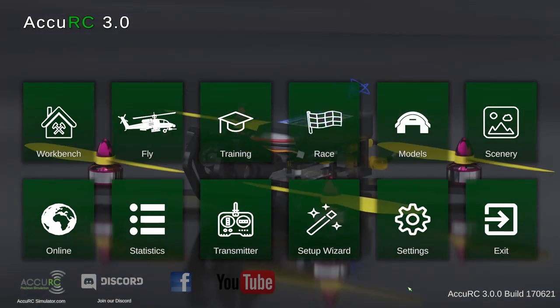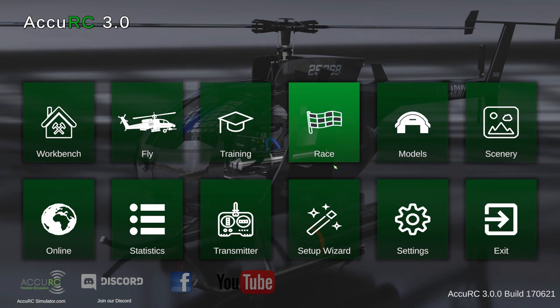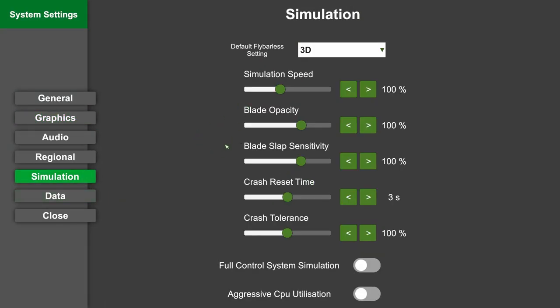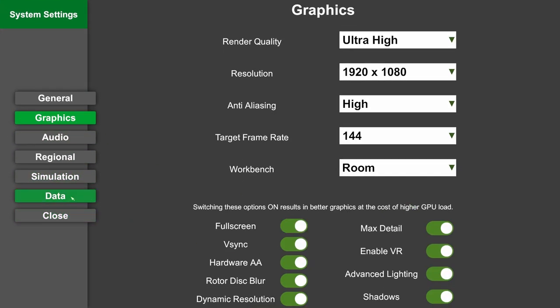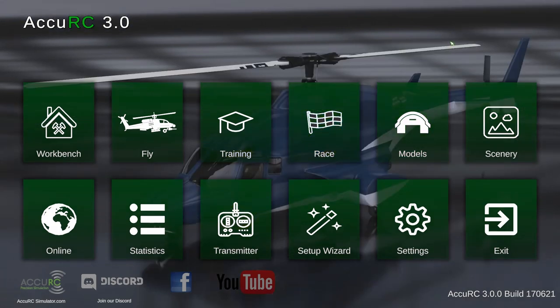The only prerequisites for this tutorial are that your transmitter is configured, all the axes move properly, and your switches and functions are set up properly. Now, one option that will help you immensely is Flybarless Setups. In Settings > Simulation, you can select which preset new models come with — select Beginner here, and your helicopter will be much more easy to manage and beginner-friendly.